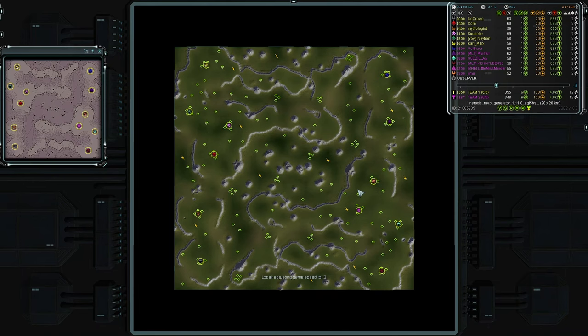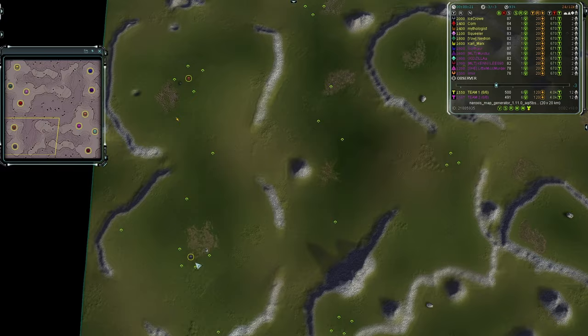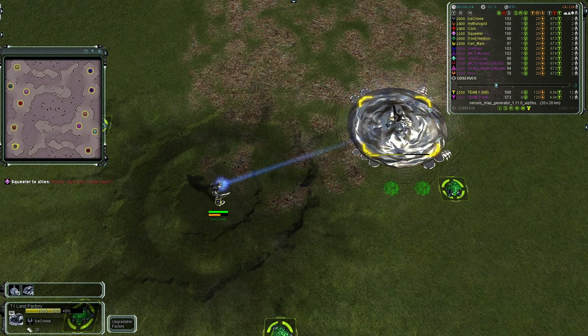Starting off with Team One on the western edge of the map, in the southwestern corner we have Imperial Greatest Ice Crow going first land as an Aeon. He is a 2000-rated player, the highest ranked on Team One and in the game overall.